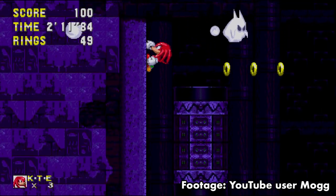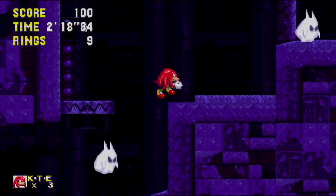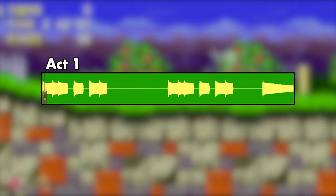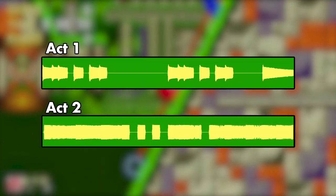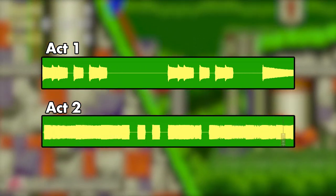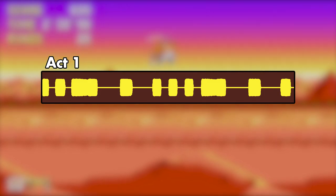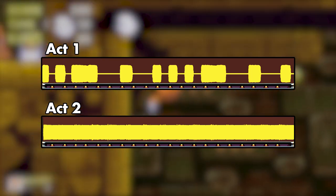For the Act 2 remix, Sonic & Knuckles' zones don't significantly reimagine the composition of Act 1, and this is true of Sandopolis, although the bass does implement some noticeable differences. Remember in Marble Garden, Act 1 had those quick stab notes with silence in between, but then in Act 2, the notes are elongated to fill up a lot more space. Sandopolis makes use of this same remix pattern. Act 1's bass notes are a lot of quick spikes — tiny threats hidden throughout the dryscape — whereas Act 2 lets the bass notes ring for as long as possible. There's no escape from this claustrophobia, as the dark walls and unsettling ghosts close in on you.